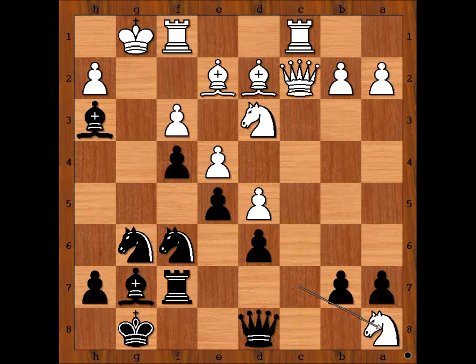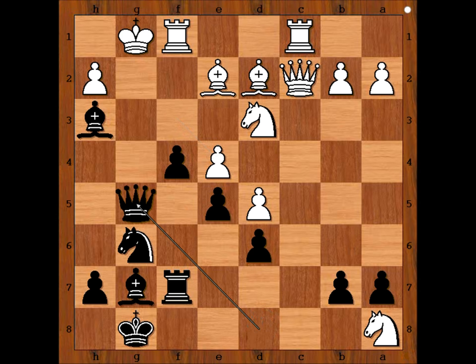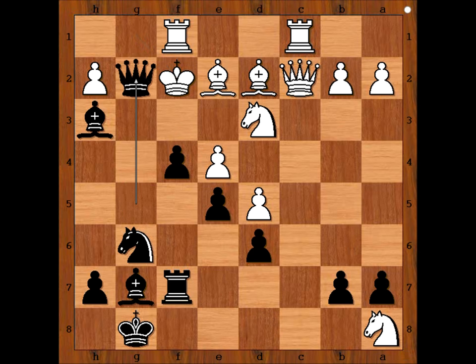Please pause the video and try to find the move that Tal played. What did you find? Knight takes on e4. Why did Tal sacrifice the knight? To clear the path for the queen. Pawn takes knight. Queen to g5 check. King to f2.